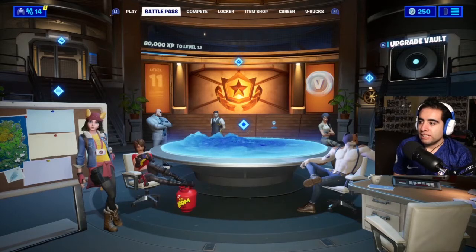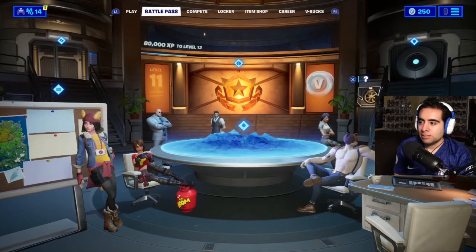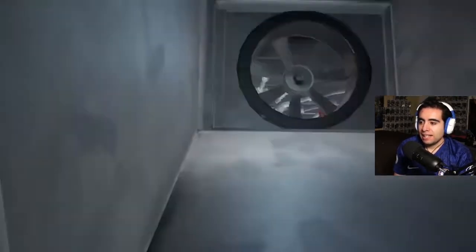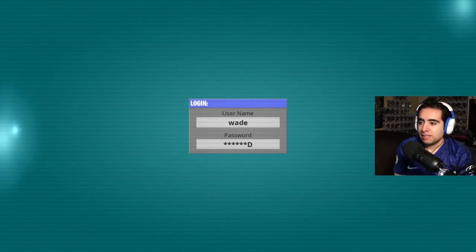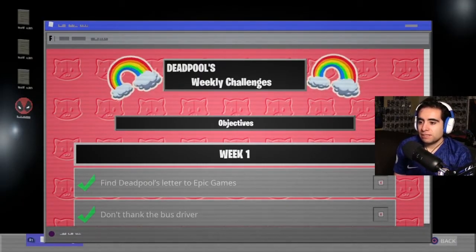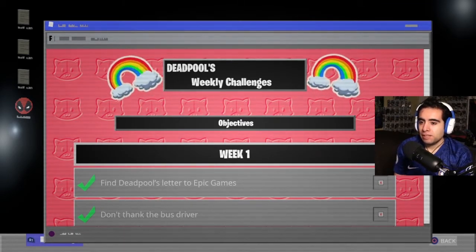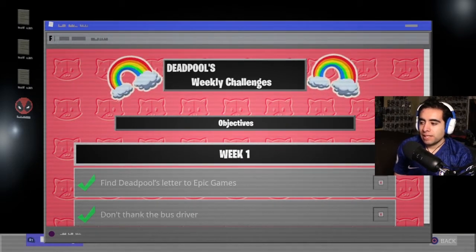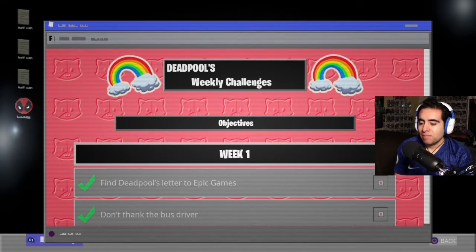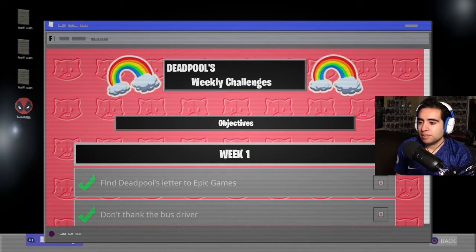Scrolling down you can see the Deadpool area. This is where you'll find the Deadpool challenges. If you go to the computer you'll see the challenges listed. The first one is find Deadpool's letter in Epic Games HQ — I already did this in my first video of the season. It's actually in the bathroom, so just find it and read it.